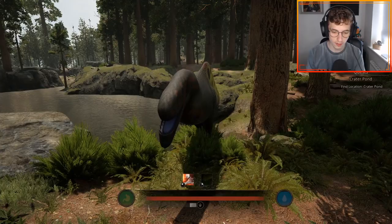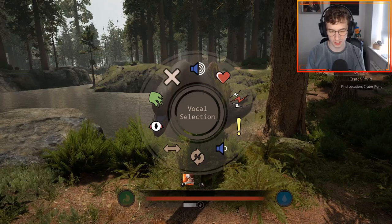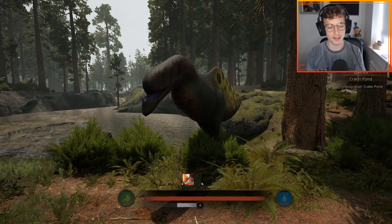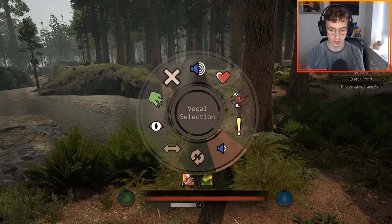This is the roar. Definitely unique sounds for this creature. Now the love call - it has a cut off there but it's okay. The aggressive. You can see that it uses the same animation set as the Suko - it's on the same rig. Now the alert - see it cuts off a little bit there as well, which is really weird. Then we have the low roar, which is very similar to the Suko's roar.